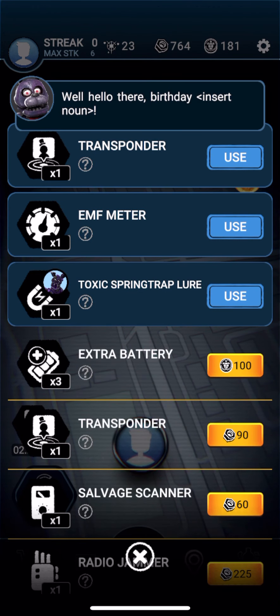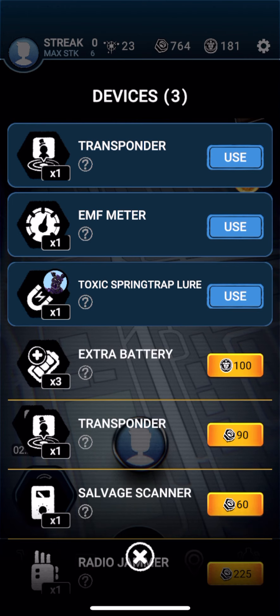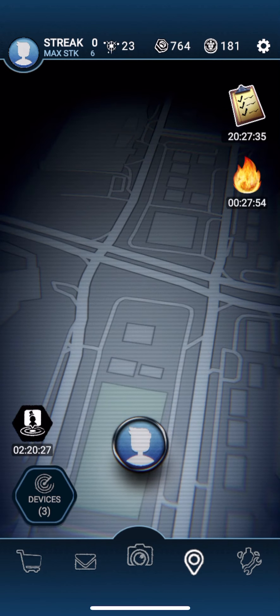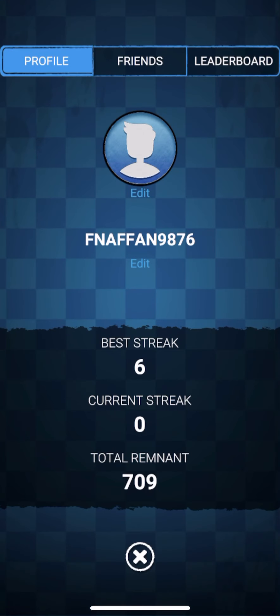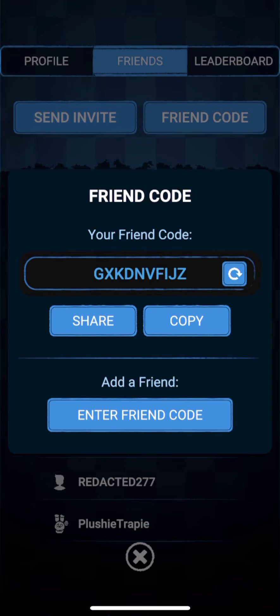In my devices, I got a toxic Springtrap lure and an EMF meter transponder. I also added some friends: Tyler Zed, Sugar Ducky, Watching Exe, Skull To You, Redacted 277, Zonnie Gaming, Plush Trappy, and I Am The Gamer. If you guys want, you can add me in FNAF AR — here's my friend code.